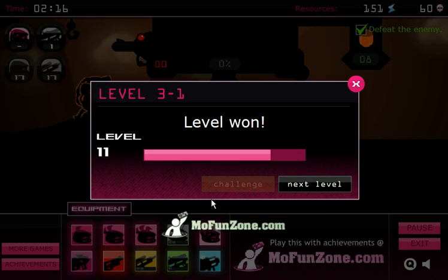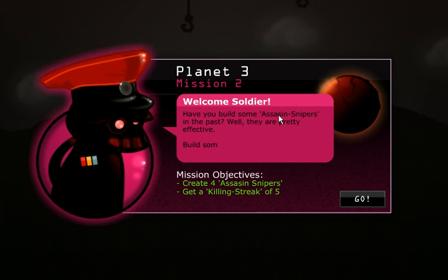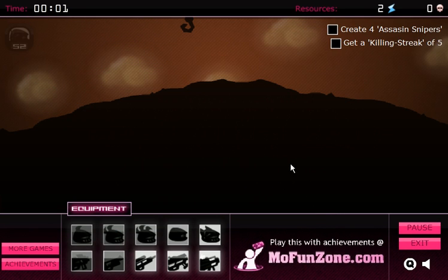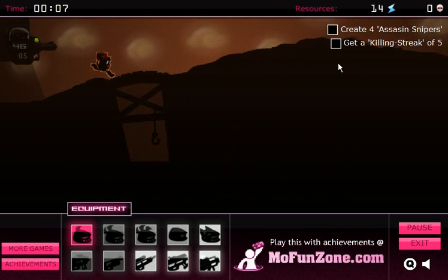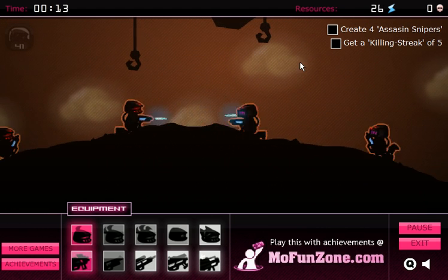I also have an issue with the fact that if you close out of the talents, the talents button disappears. Next level — I'll show you another level. Throughout this entire game, 'assassin' is spelled with three S's instead of four. The objective: we need to create four assassin snipers and get a killing streak of five. You cannot defeat your opponent when the goal isn't 'defeat your opponent,' so the only way to win this level is to fulfill those objectives.